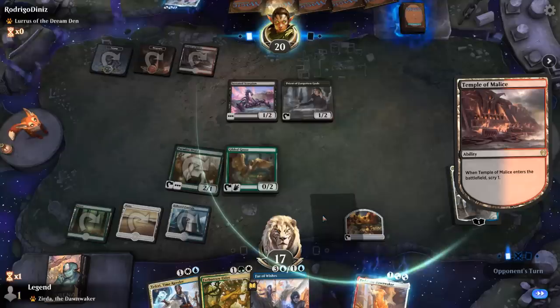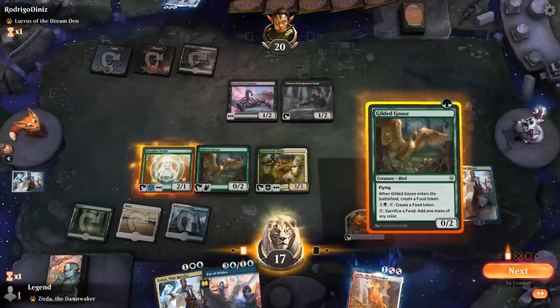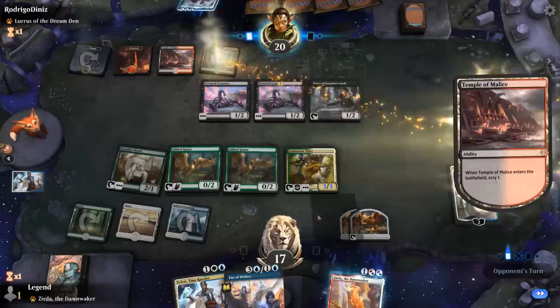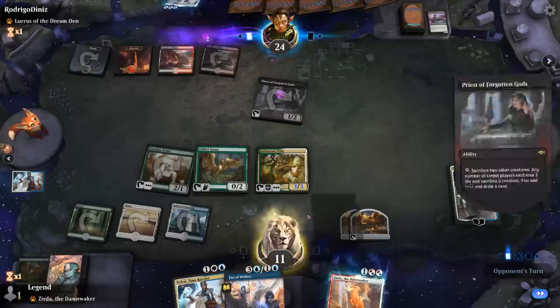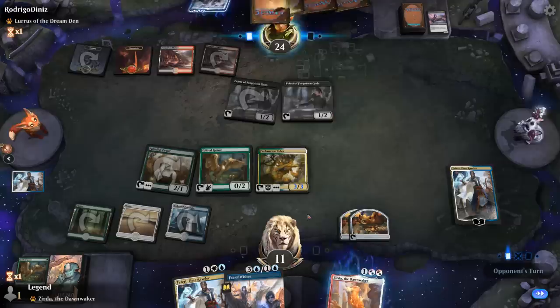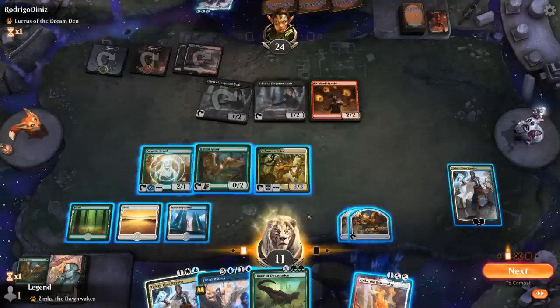We'll play the Goose — can even block the Scorpion. We'll be on the lookout for High Alerts, or we could Fey of Wishes for Gauntlets. More Scorpions; opponent could be playing Mayhem Devil with Lurrus as their companion. They can play Lurrus and get back a Scorpion, but instead it's going to be another Priest and a Raveler.